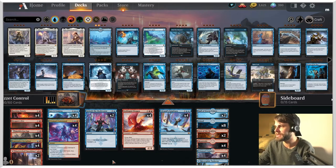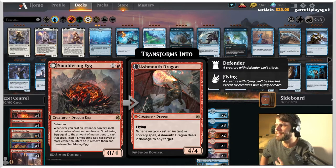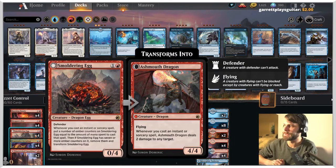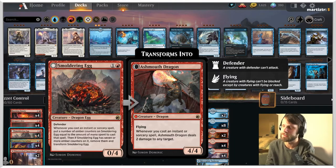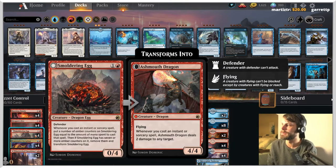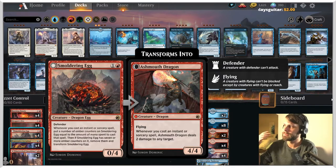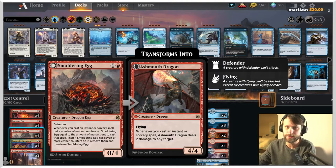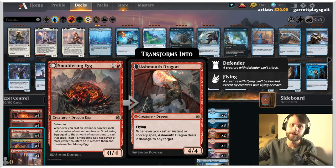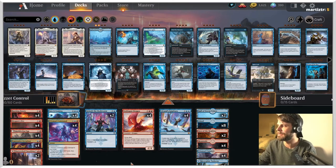One of the major additions to this list is Smoldering Egg, a 0/4 defender for two mana, which sounds not that great. However, as you cast instant and sorcery spells, you put ember counters on it equal to the amount of mana spent. Once you have seven or more ember counters, it flips into a 4/4 flyer that deals two damage to any target whenever you cast an instant or sorcery. So you can spread your damage out — burn creatures if you're against a heavy creature deck, or burn the opponent out to win.